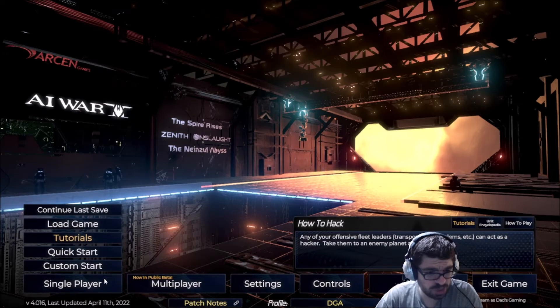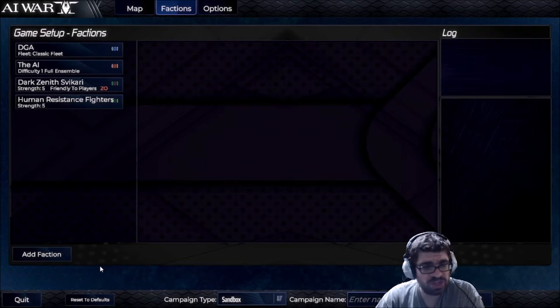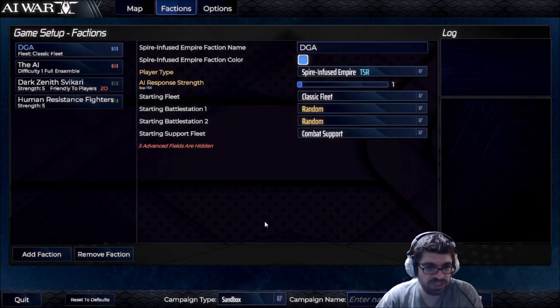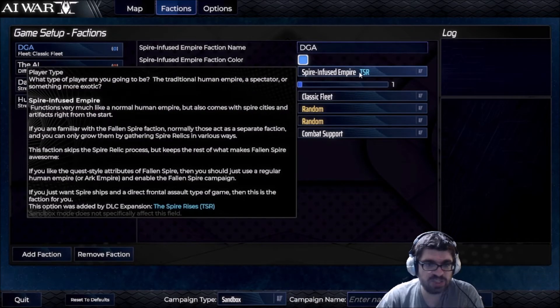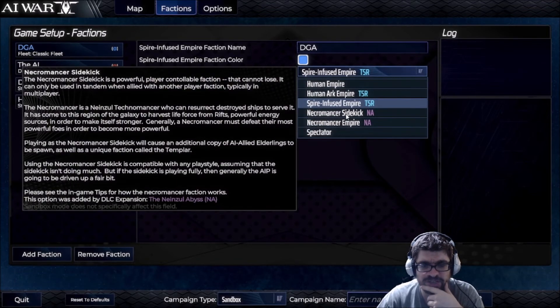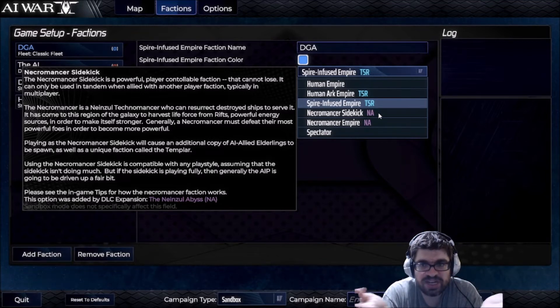I'm going to go to single player and custom start. Primarily, this DLC adds a new playable faction. If I go to my DGA fleet here — I was messing around with the Spire-infused Empire — you'll notice there are a couple of new things. Anything with the purple NA next to it is the new content for the Nainzul Abyss.